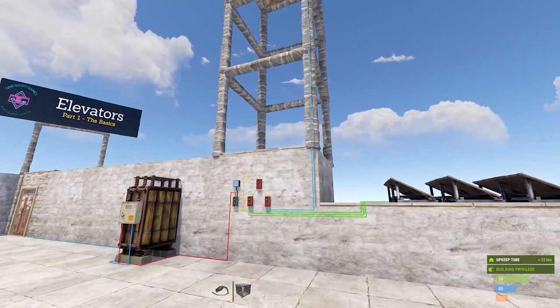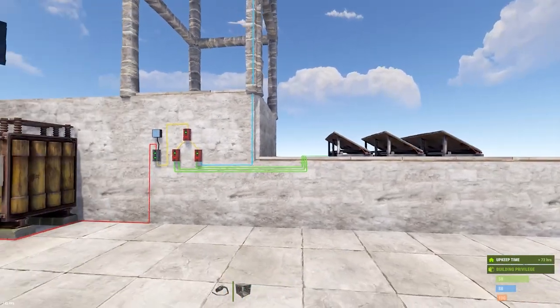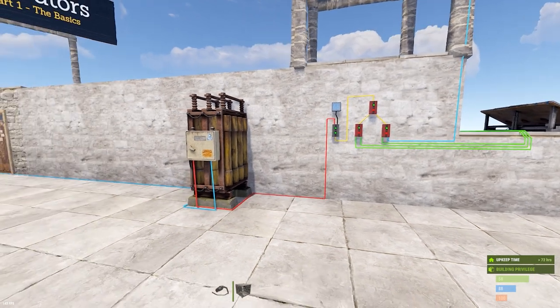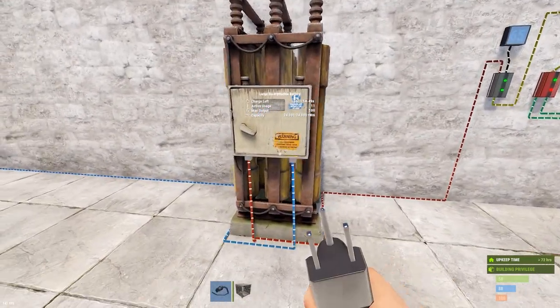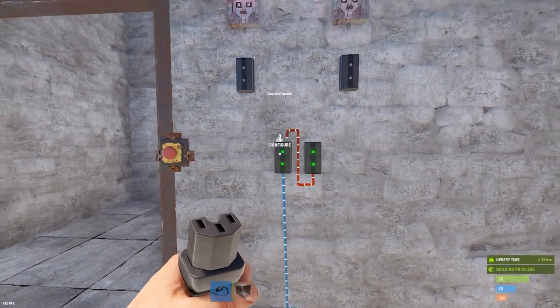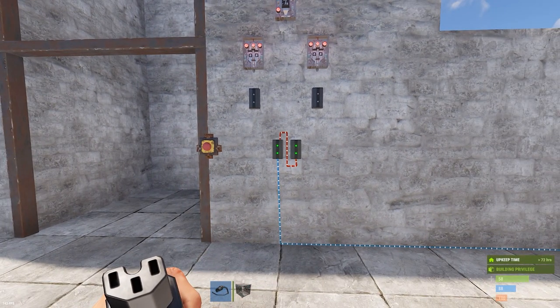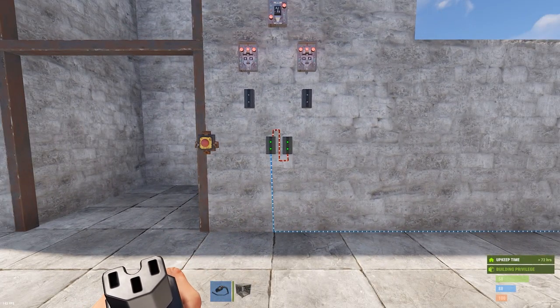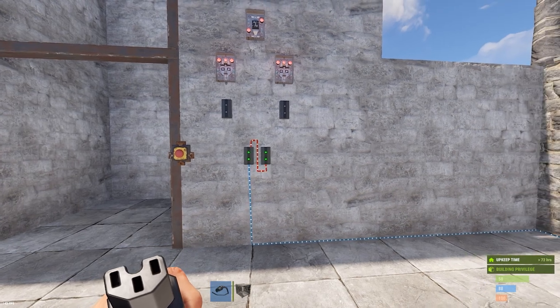I've got a power bank set up over here with a wind turbine and three solar panels. If you're wondering why I did that or how to do that, see the provided link. The output of this power bank is running to the input of a branch switch, which represents the beginning of power management in your base. If you want more information on that, see that link.